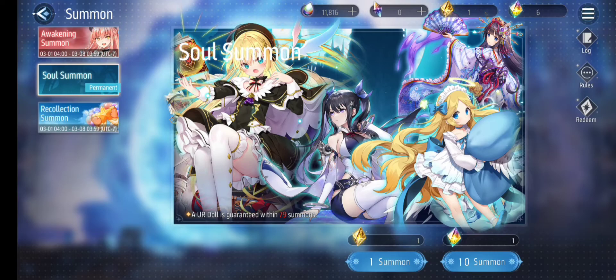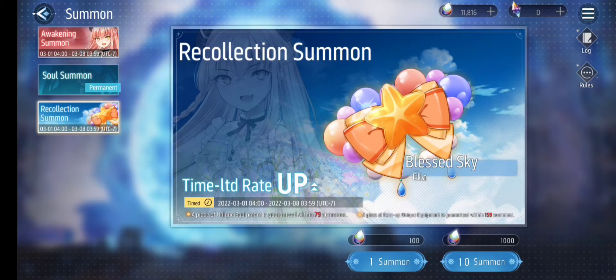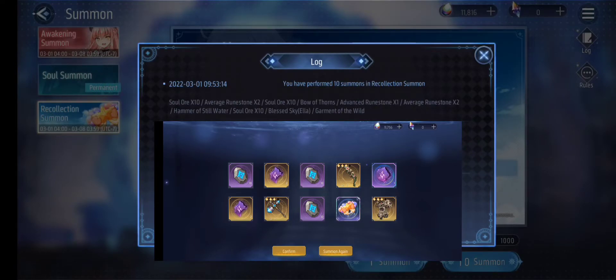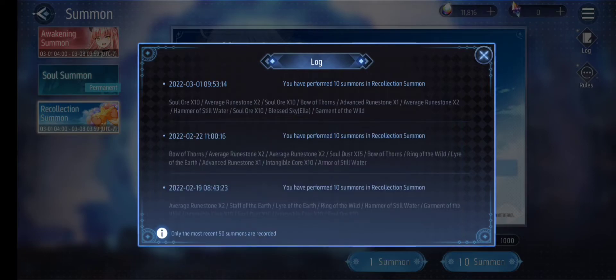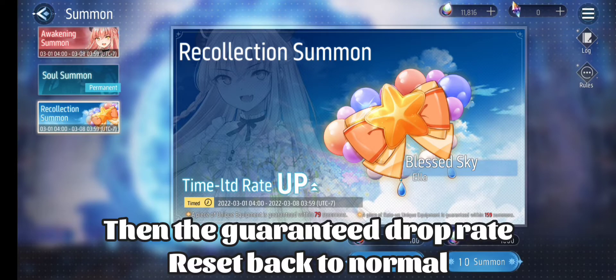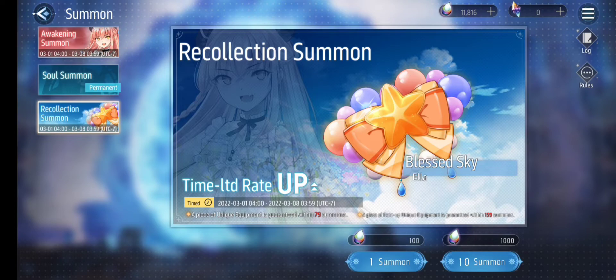So hoping for the next one I will do soul summons, and we also have the recollection summons that gives us the new unique weapon for Ella. Funnily, I already have it. From March 1st I used 1000 souls and I got the Blessed Sky immediately. It goes back from both 80 summons and 150 summons respectively.